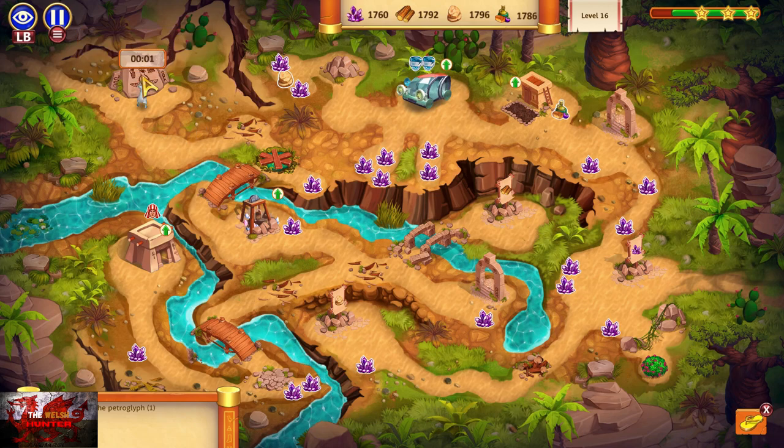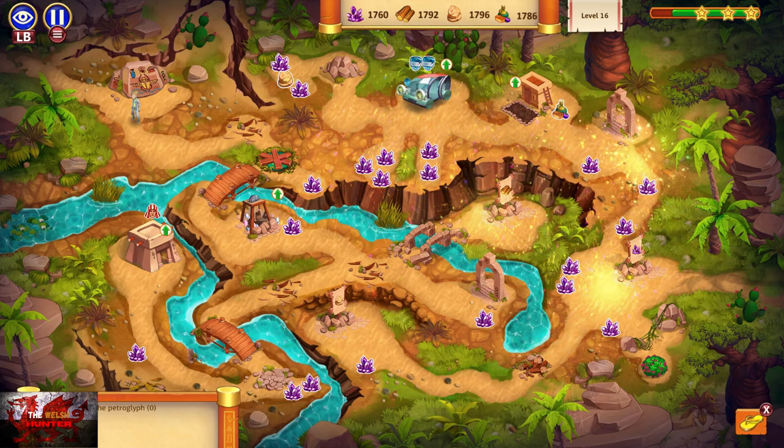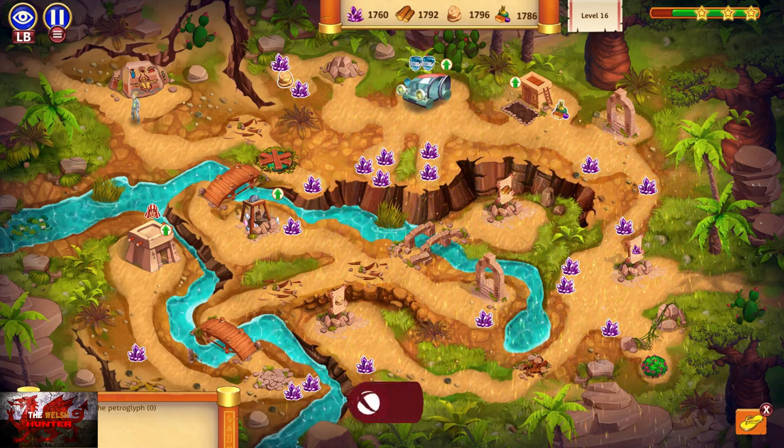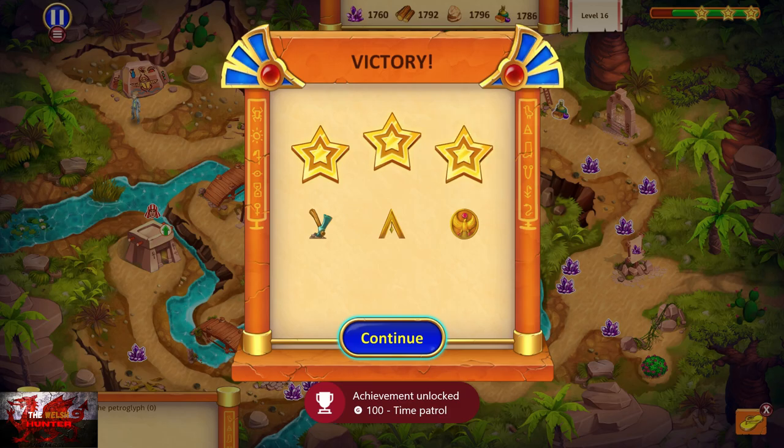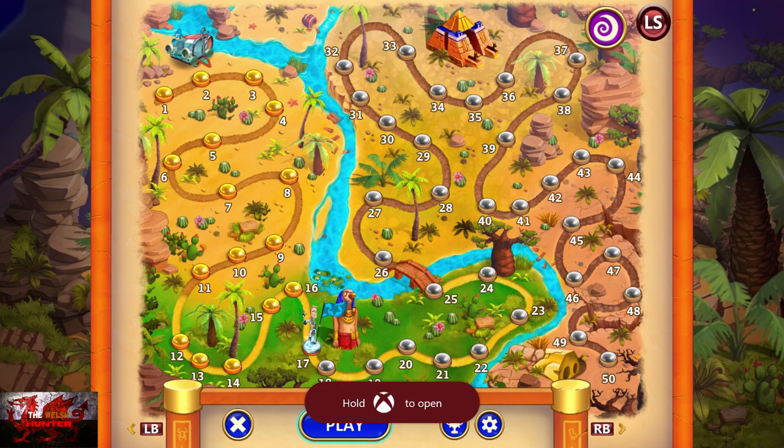And we get the Time Patrol achievement — Draw Petroglyph. Level done. Happy days. Everyone's all good. So again, you should have got Workaholic, Architect, Turbo Engines, and Time Patrol — they're the first four that you should have got.